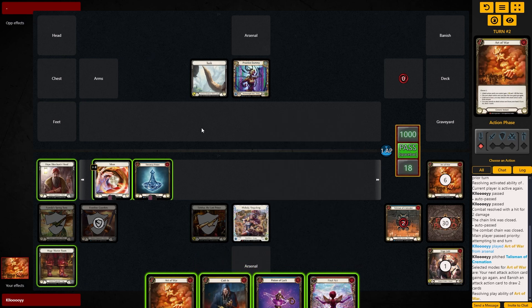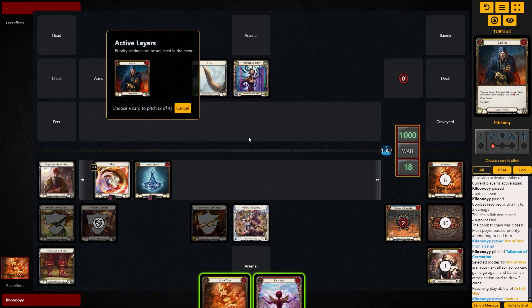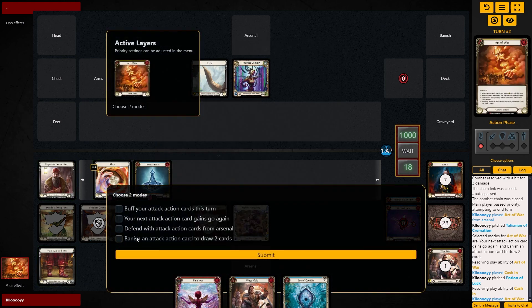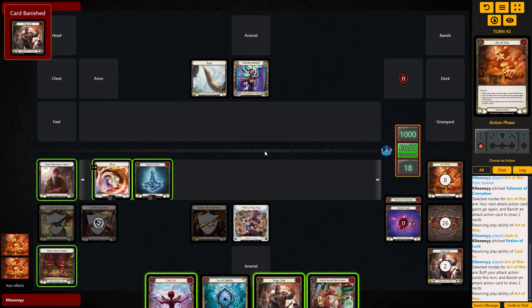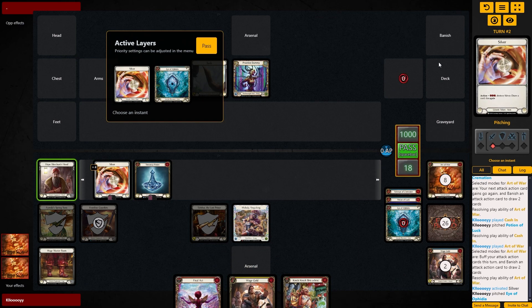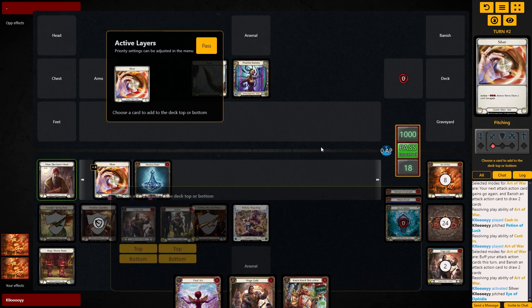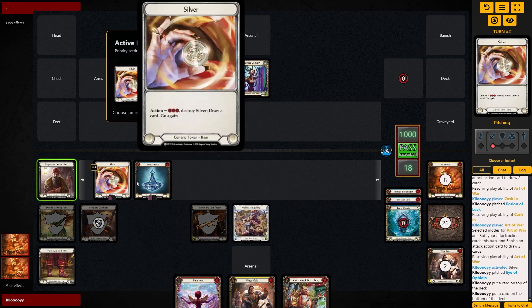So then we'll probably play the cash-in since we're floating, and just burn the Potion of Luck — don't pay the silver. Use the Potion of Luck, that gets us an Eye and another Wage Gold. From here we can use the Art of War — draw two and buff. Get rid of the other Wage Gold. So we have Knick, Nat, Brick, Brack, and Wage Gold. Wage Gold we still want because it's a blue, so it stays at the top. Belittle can go to the bottom and we'll get our blue.